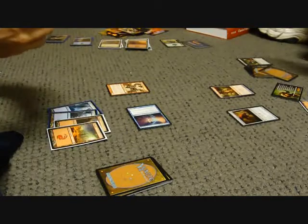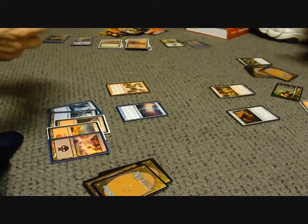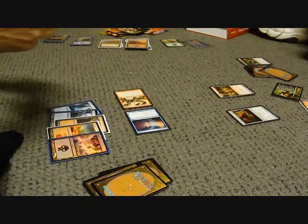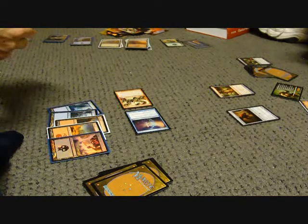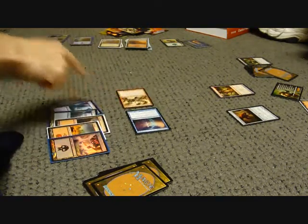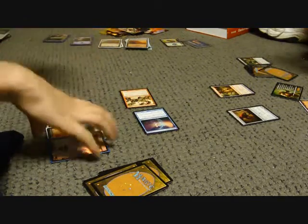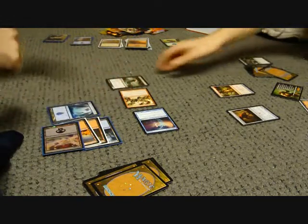Untap. Next turn we shall rage. Play a swamp. Draw. I am going to attack you with Aether Adept and Gorehorn Minotaurs. I'll take the five. You are at negative seven. I attacked you once with Aether Adept before — that's two total. Okay, first time with blood. So you're at negative seven. Tap four for a Drifting Shade — 1/1.